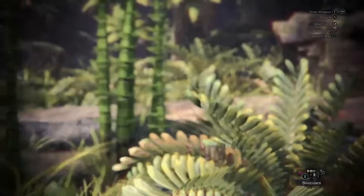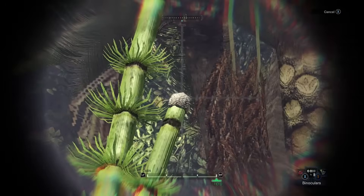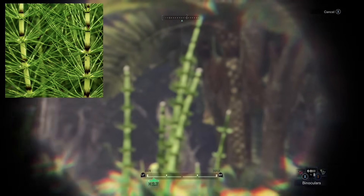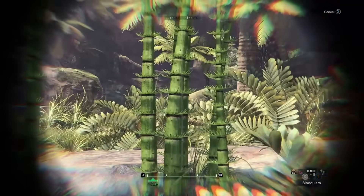What the heck is this alien-looking thing? This is actually an Equisetum, or a horsetail. You can tell by its very prominent tip called a strobilus, and its small leaves that go around the stalk in a complete circle. This plant is vascular, but it lacks seeds. This means it reproduces via spores.